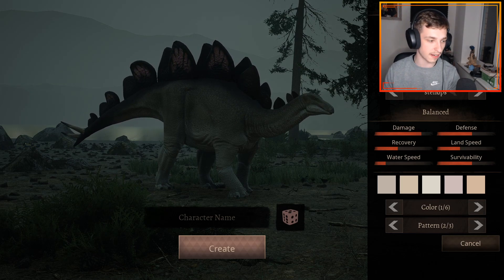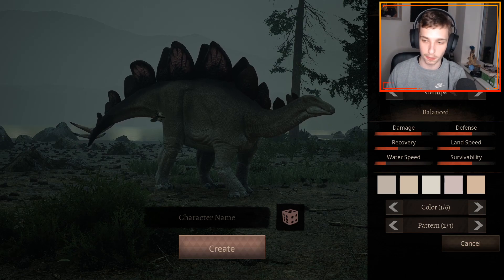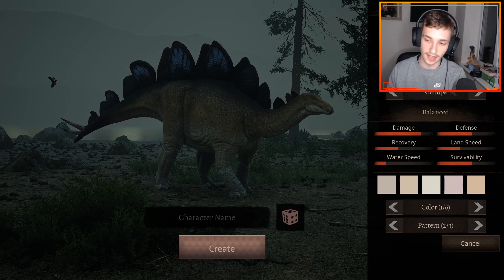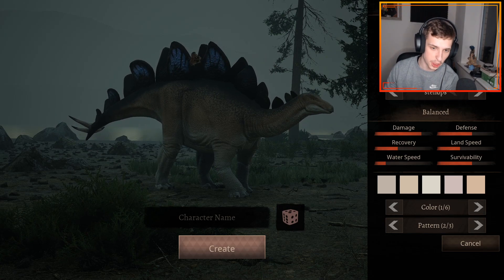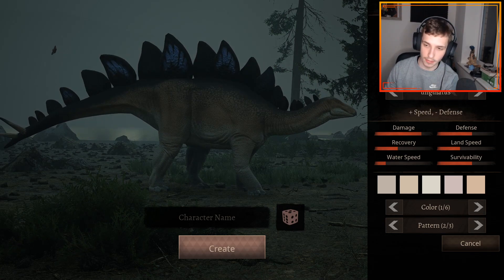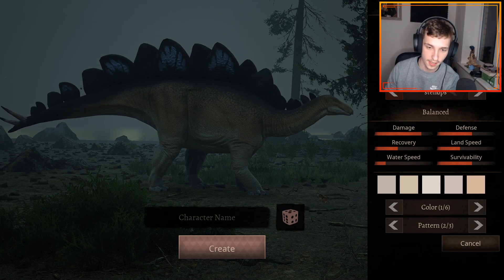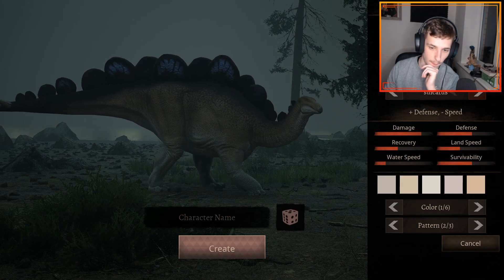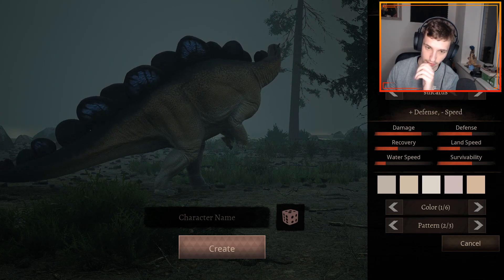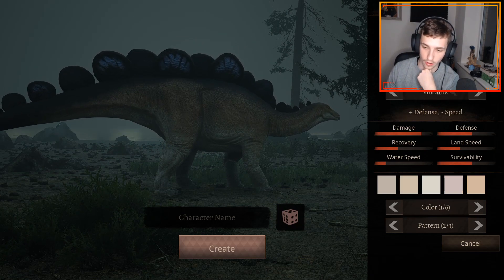This is the model for Stegosaurus. We have the male and the female - the female is duller with red plates instead of blue, and the male is a bit more lighter. We have the balance species which looks very nice, then the speed-minus-defense one which is less chunky, and then the chunky boy with the circular plates which look absolutely incredible - it reminds me of Hesperosaurus, which is really cool.